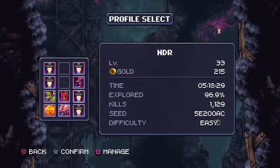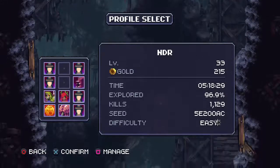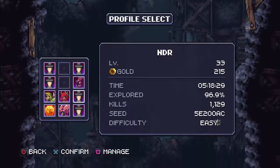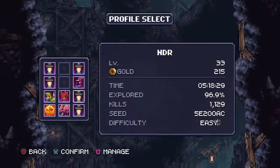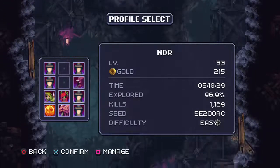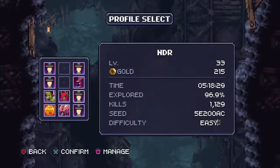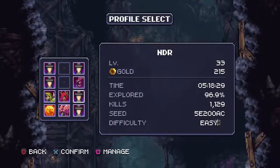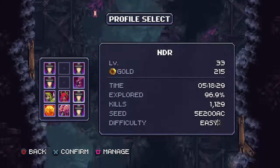Next is Big Spender: spend 5000 gold — I believe that's in one playthrough as well. You've got to buy items, potions, and armor, and you'll get there pretty easily. Next is Bookworm: find all the journal entries in the game. None of these are very hidden — they actually show up on the map as dots. Most things are identified on the map for you, with very few hidden out-of-the-way things to look for.